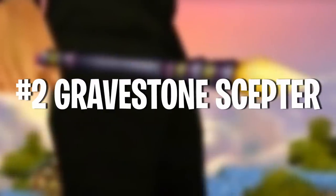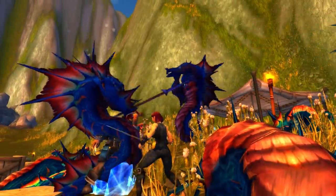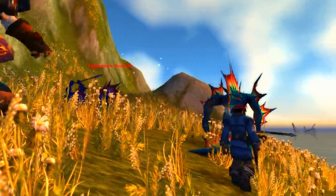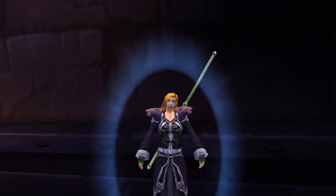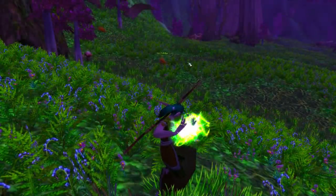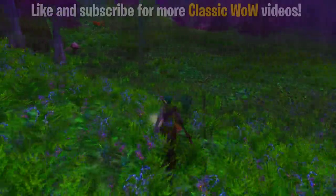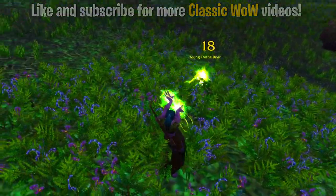Number 2 on this list is the Gravestone Scepter. Most of the items on this list have been focused on melee DPS, and there's a reason for that. Melee DPS are very gear-dependent — they're only as good as the weapon they have. Whereas caster DPS don't really have any particular piece of gear that can vastly increase their DPS, simply because of how stats work in Classic WoW. Intellect only gives you a small chance to increase your spell crit chance, and spell damage gear comes much later. So low-level casters are kind of getting the shaft when it comes to gear — however, there's one exception.